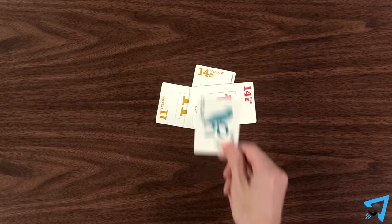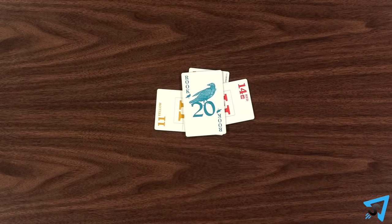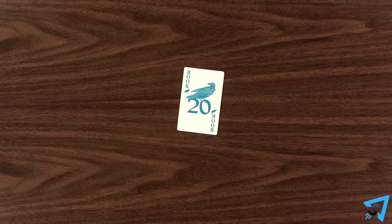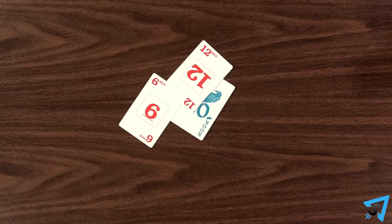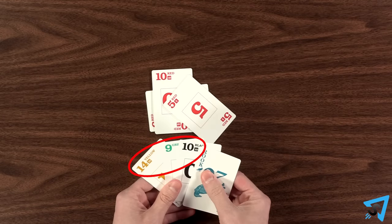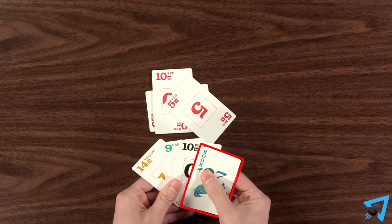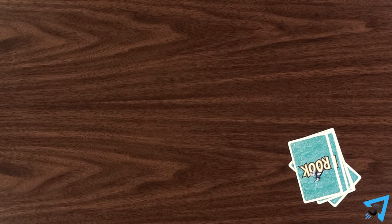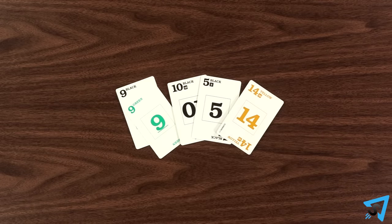The rook bird card is always the highest trump card no matter what color is picked. The rook bird may be played regardless of the lead color and what other colors you have in your hand. If the rook bird is lead, then all players must play trump if they have one. If the trump color is lead and you have no other trump cards besides the rook bird, then you must play the rook bird. When all the cards in the hand have been played, the player to take the last trick collects the nest.